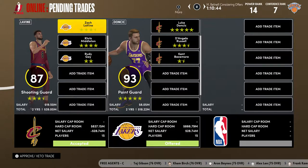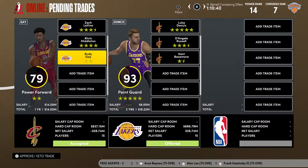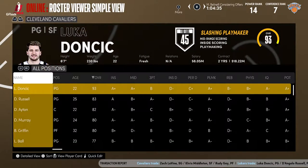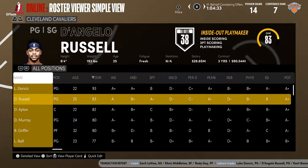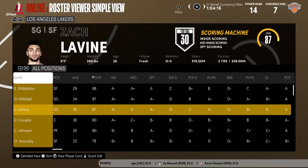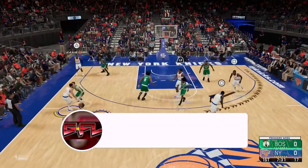Before the next gameplay I want to show you guys a big trade that just happened. Zach Levine, Chris Middleton, and Rudy Gay got traded to the Lakers for Luka Doncic and D'Angelo Russell. That was a big trade. So these are how the rosters are looking after that big deal — pretty good teams, so let's get into the game.